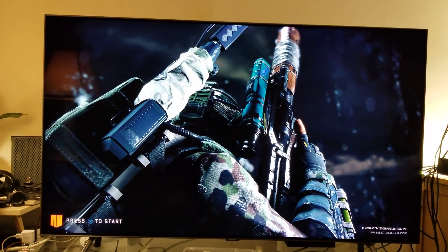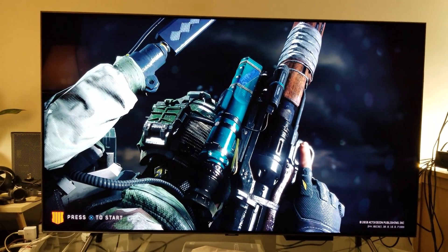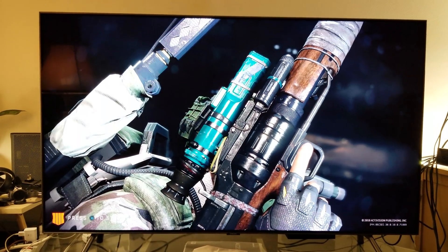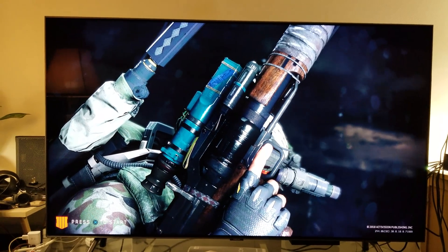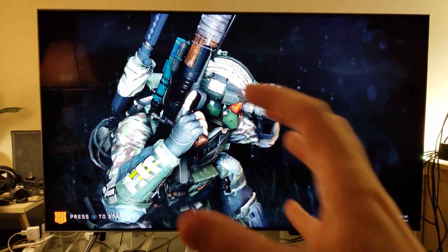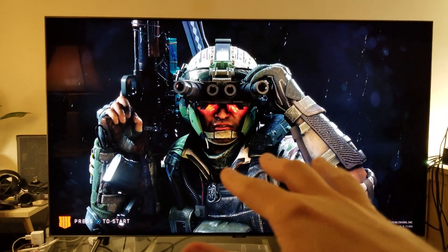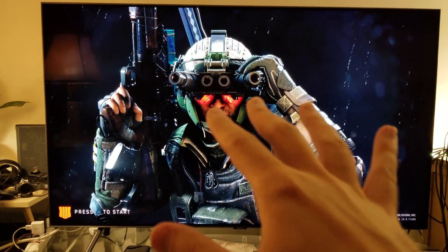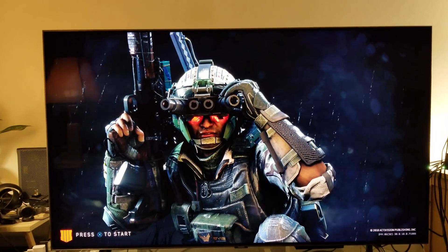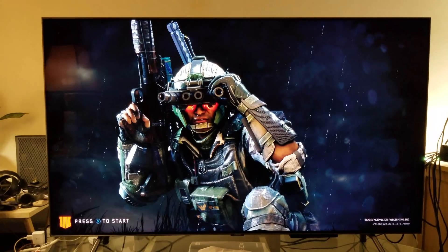Well, there you have it — just a short little video. Q8FN is excellent so far. Now, what do they mean by aggressive local dimming zones? It means they're constantly trying to suppress bleeding light and make sure there's no bending light. The problem is HDTV Test's Vincent Tio didn't like it because on some movies it was crushing scenes — like you couldn't see the stars. But I don't know his settings.